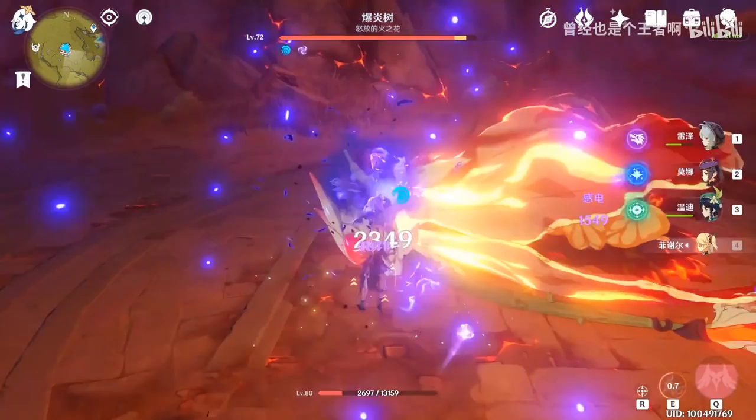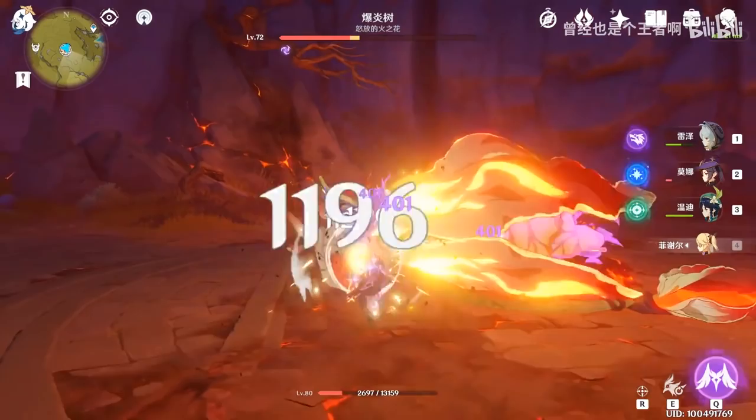If you are attacking like this, you are doing it wrong. Instead, turn your Fischl into a machine gun by animation cancelling properly.